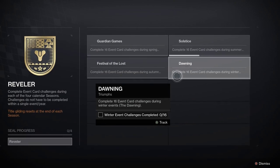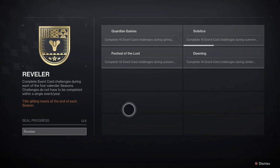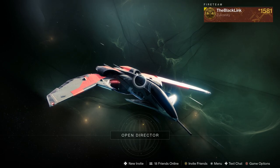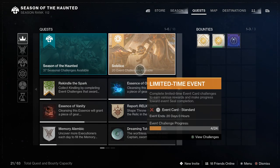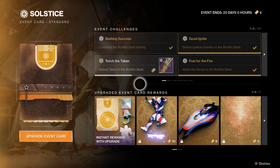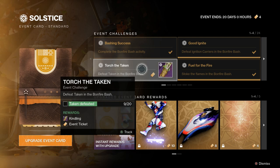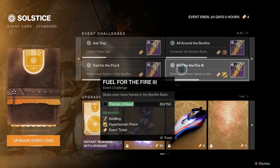The overall rundown for this event: go out, complete activities, and gather up Silver Leaves. You can carry about a hundred at a time. While you don't need to be wearing a full set, you do need to have at least one piece of the Candescent armor equipped in order to earn Silver Leaves. The more pieces of that armor set you have equipped when you complete activities, the better your chances at getting more Silver Leaves.